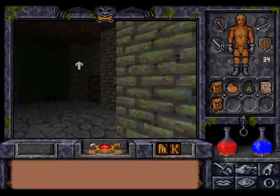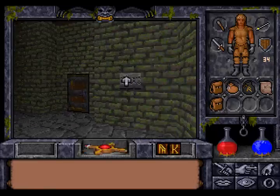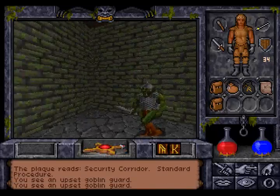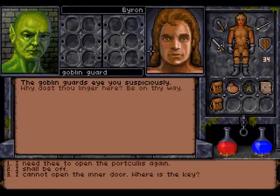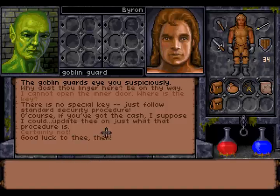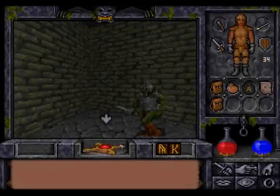Excuse me, move away. What does that say? 'Security. Standard procedure.' There's another goblin guard. 'Why does no one linger here? Be on their way.' I cannot open the other door. Where is the key? 'There's no special key. Just follow standard procedure.' Of course, if you've got the cache, I suppose I could update thee on just what that procedure is. No, certainly not — we can figure it out on our own, I think.